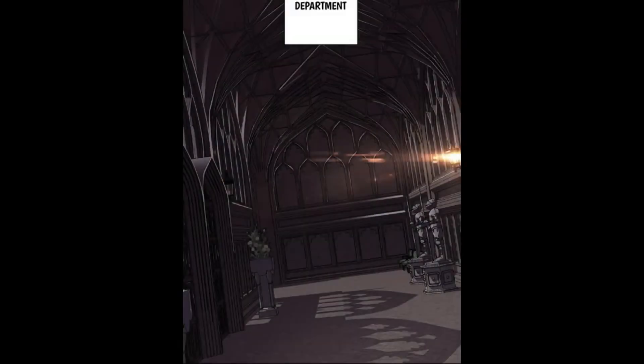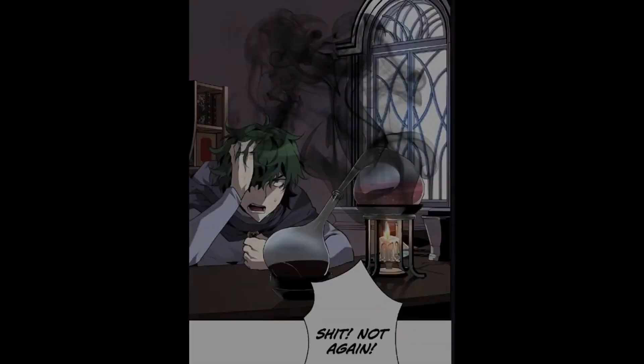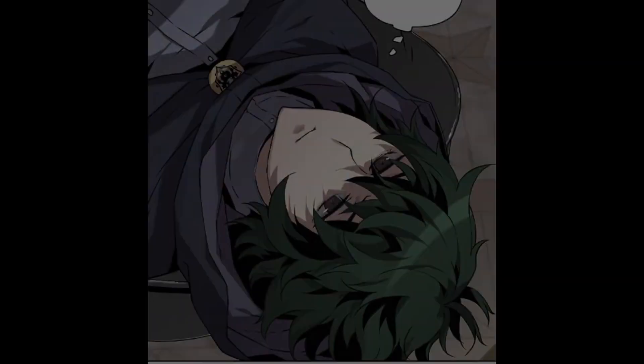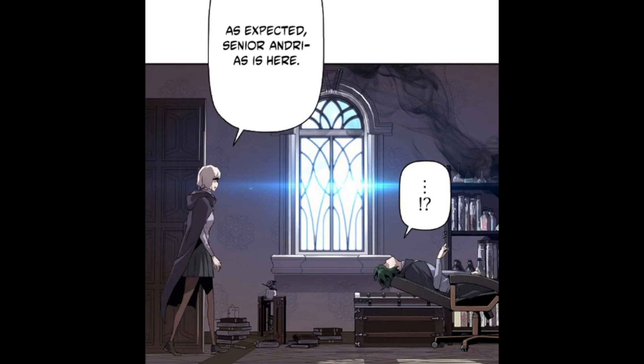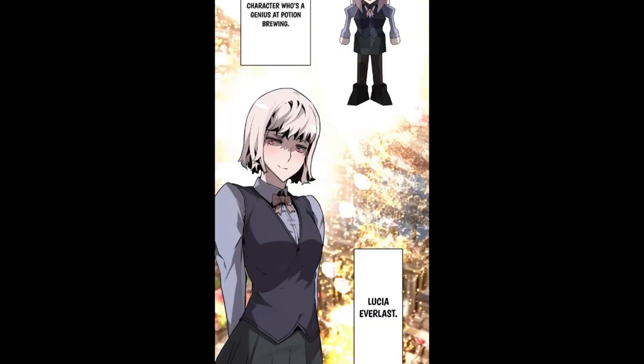After that, he goes to the academy grounds research department. He is trying to make potions but failing again and again. He says: not again. He thinks: even though I know the recipe, what I need right now is a reliable way to make them. Also, the materials cost a lot more than he thought — he'll go broke soon. What if someone helped him? No way anyone would help a trashy person like Andreas. A female student arrives. She says: as expected, Senior Andreas is here. He thinks: why did a playable character come here? She's the one playable character who's a genius at potion brewing — Lucia Everlast. She shouldn't be close to Andreas, so why is she here?